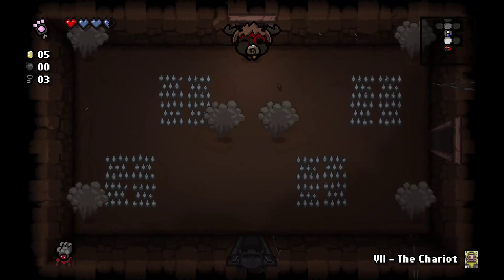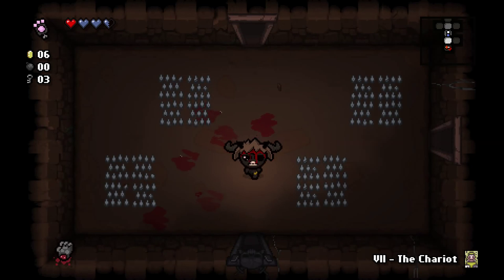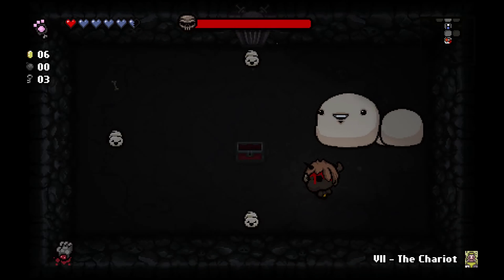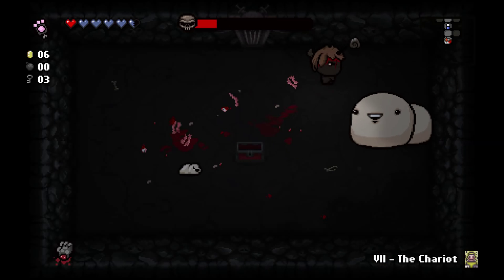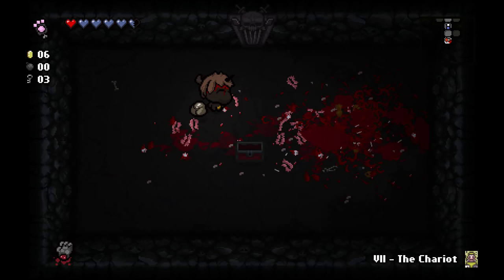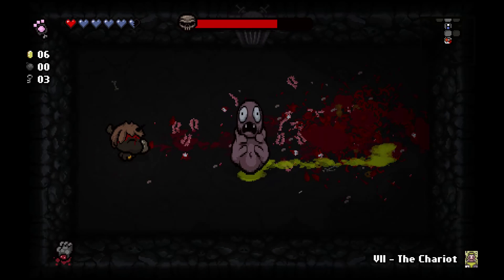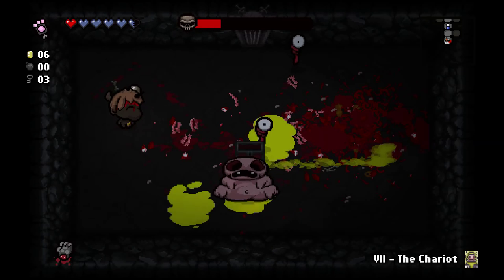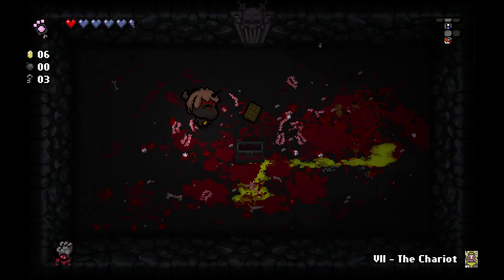The Chariot gives us contact damage and invulnerability for a short time on use. Guppy's Hairball blocks tears and we can swing it around to hit enemies. Brimstone is pretty good against Chub because it's a multi-section boss — as it's a piercing attack, we can hit every section in one go. Peep should be easy enough as long as we avoid the eyeballs. Not one of my favourite bosses.